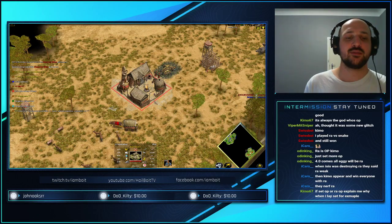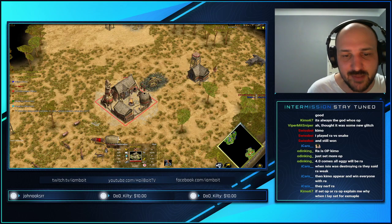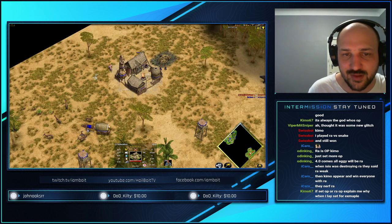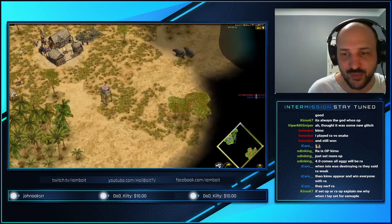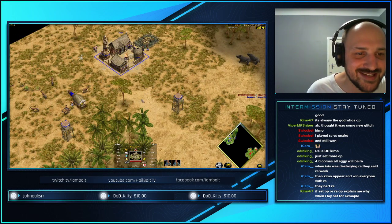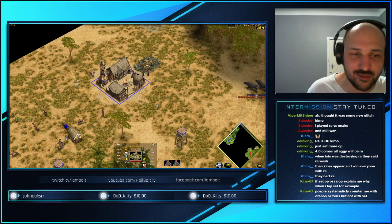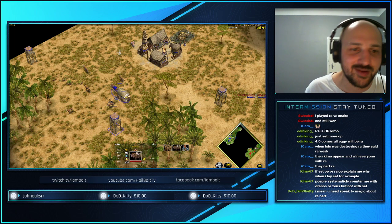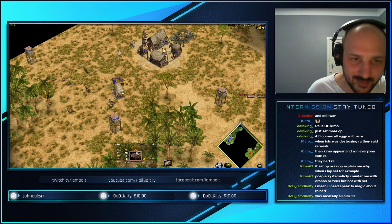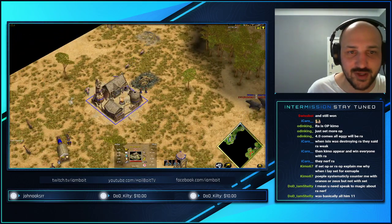Game time. We've got Swiss Boy spawning in the bottom of the map playing as Thor in red. At the top of the map, the blue color playing as Thor is Mattress. The map is Watering. These guys have seen the incoming Thor buffs and are like, 'Gotta get good with Thor.' But in reality, they're still gonna struggle with Thor since he's a difficult god to be good with.